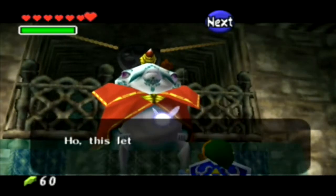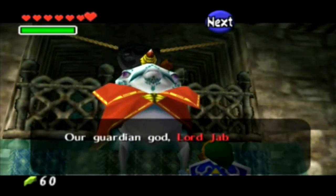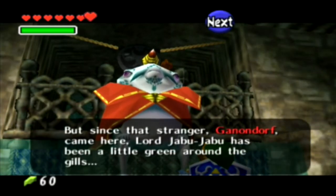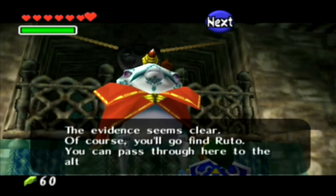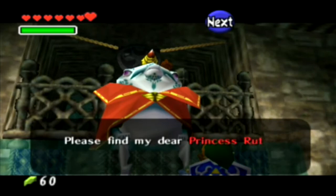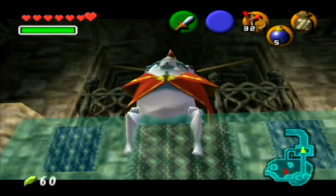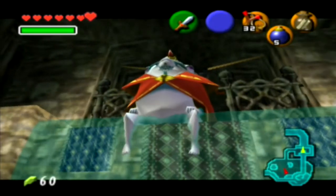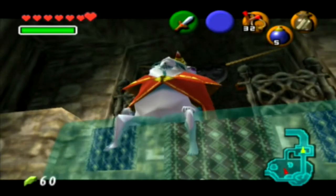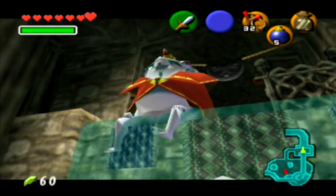We want to show King Zora over here the letter in the bottle. He says: this letter, it's from Princess Ruto. She mentions Lord Jabu-Jabu. Now prepare for the most boring cutscene you've ever seen — they actually make you watch this and you can't skip it, which is annoying. He doesn't move very far, but it's just enough to be annoying.